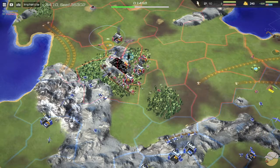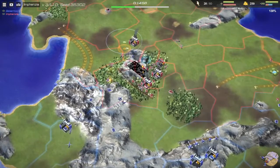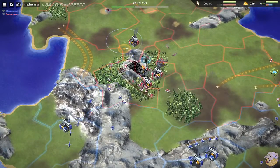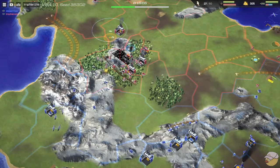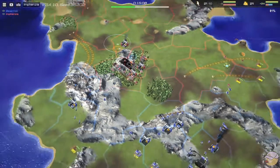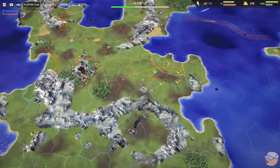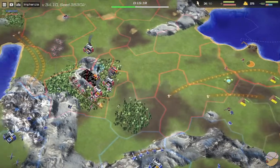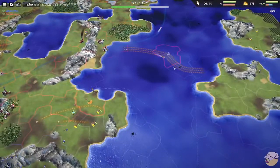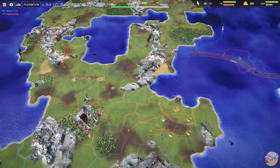This looks ugly for Infanzia but I think it's going to be fine. The big worry is losing the airport, but since there are helicopters rather than planes on it, it's not like you'd lose parked strikers too. If planes are landed at an airport and it's killed, the planes will also die. Infanzia is the first one to build a dock.